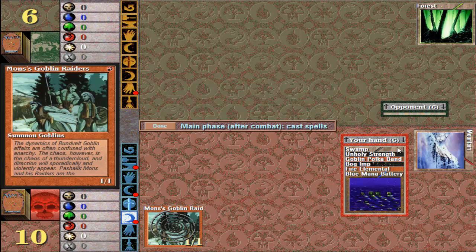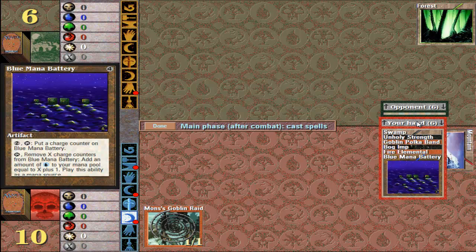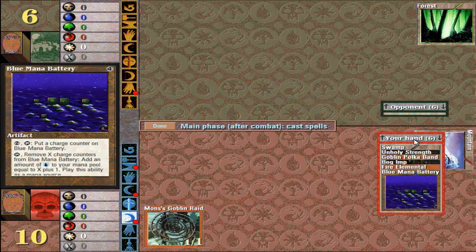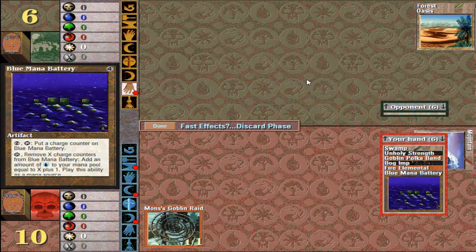Now this is your discard phase — if I had more than seven cards in my hand I would have to discard something. You cannot have more than seven cards in your hand, unless a card states that you can have more. Trying to explain this is rather hard because there are a lot of cards that have a lot of exceptions. I'm just going to try and explain what normally happens. And the end is your cleanup phase — I think it's for stuff that would happen at the end of a turn, like 'at end of turn, destroy this creature,' something like that.